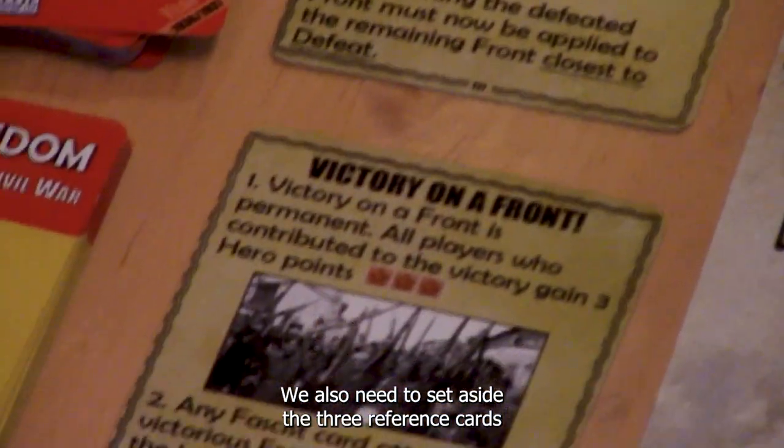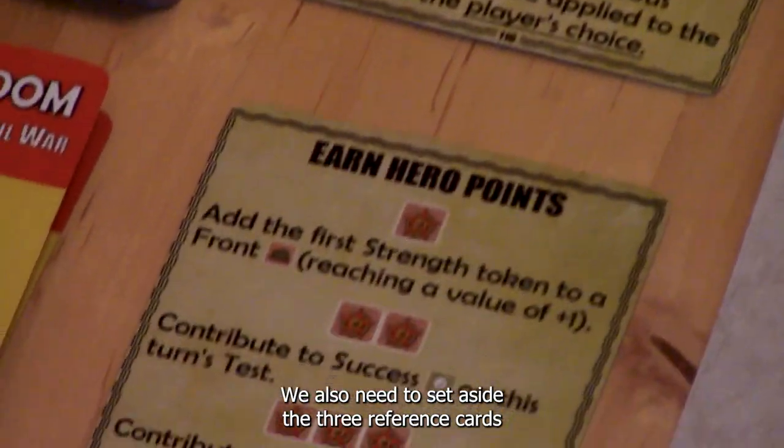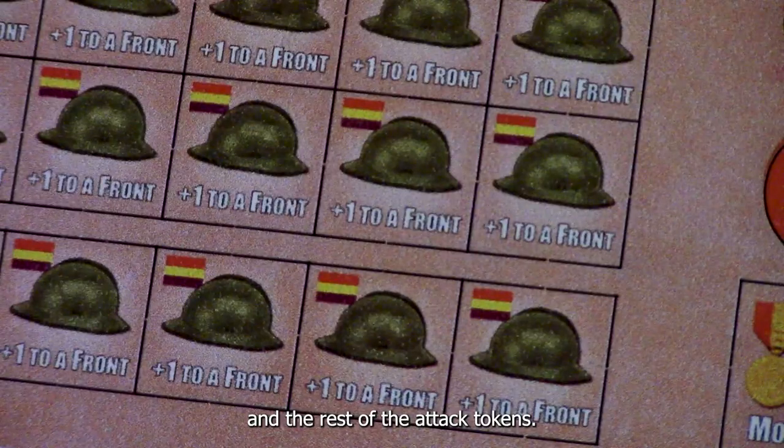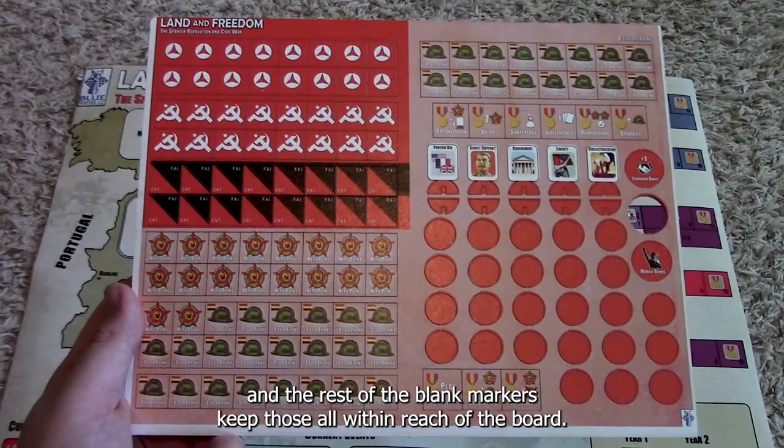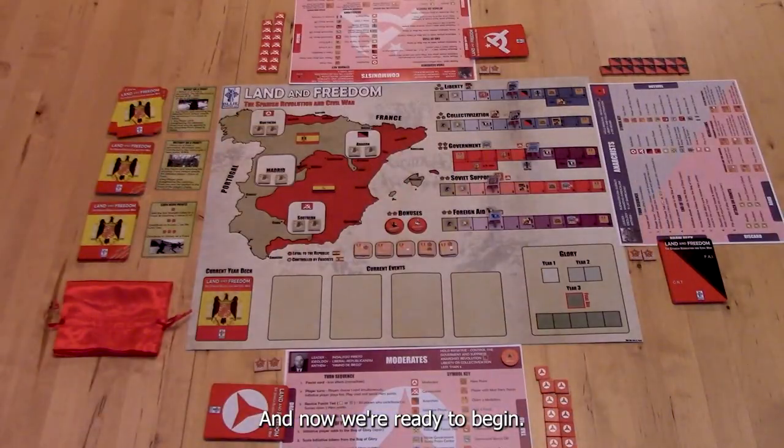We also need to set aside the three reference cards, the rest of the Attack Tokens, the rest of the Hero Points, and the rest of the Blank Markers. Keep those all within reach of the board. And now we're ready to begin.